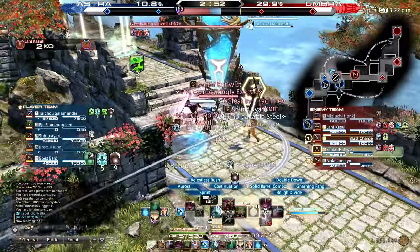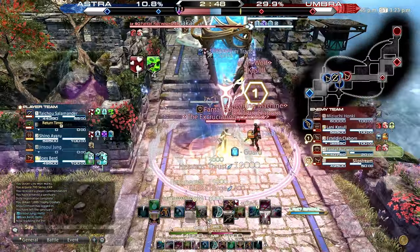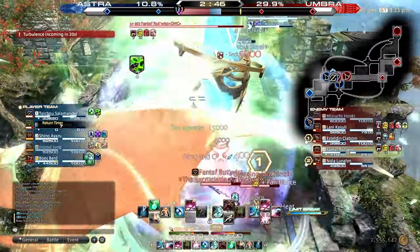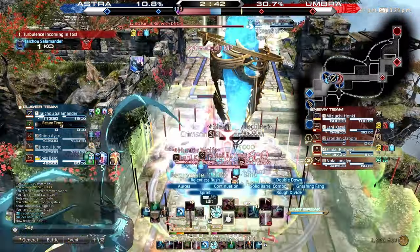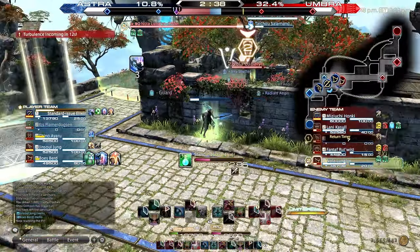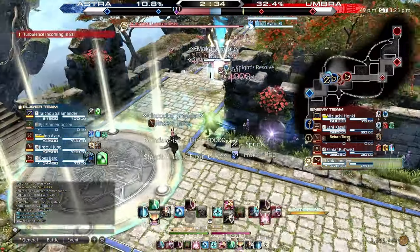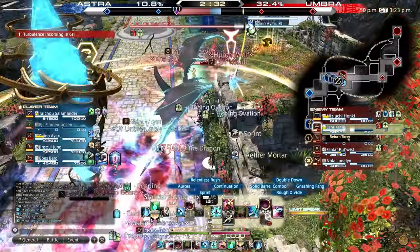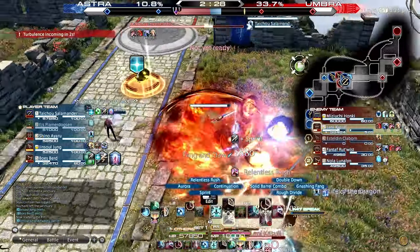As a Gunbreaker, your first limit break charge allows you to get creative. In this next clip, I am going for a long stall on point. I managed to escape just in time to heal up. My limit break is coming online just as the environmental is coming in — a chance I do not waste. Using my limit break, I quickly kill one target and stun a second, allowing me to swipe the chocobo feather for myself. The Dragoon barely survives, however this play was enough to turn the tides of the match.